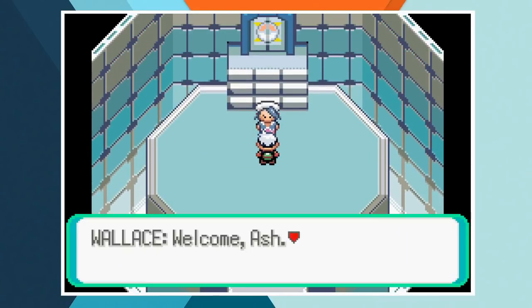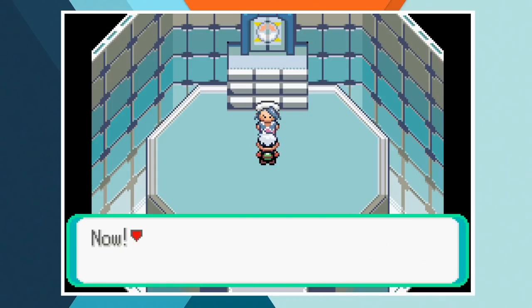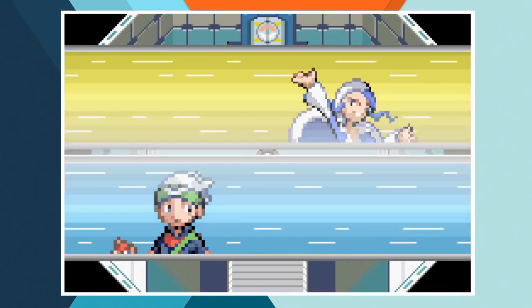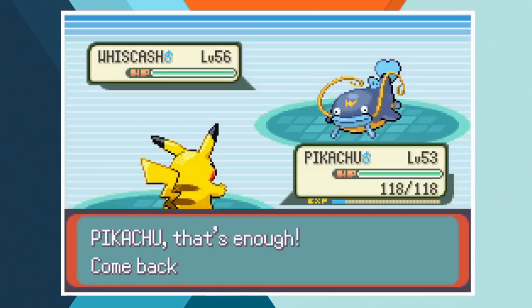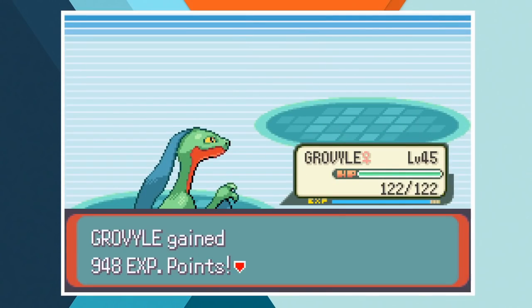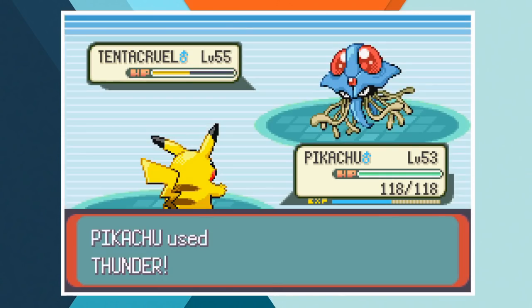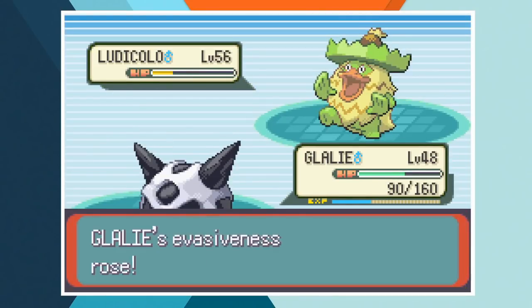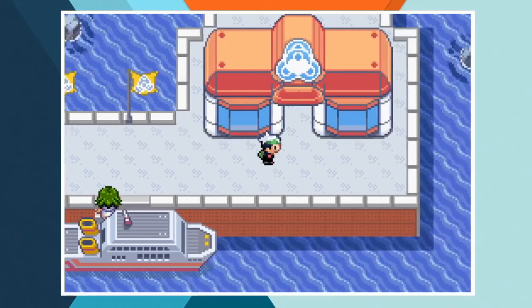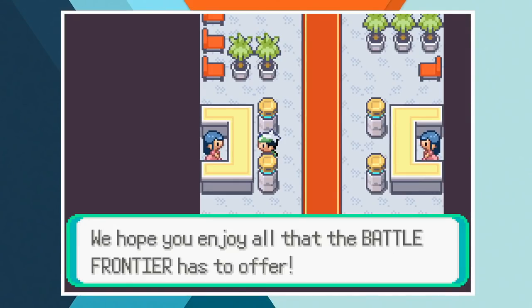Now only the champion remains — well, the champion and the entire Battle Frontier. Wallace is a water type trainer and even though he's well above us in terms of levels we've got a very well built team to deal with water types. This one definitely took a lot of tries and we needed our fair share of luck, but eventually we got it over the line. Pikachu did almost all of the heavy lifting but Grovyle and Glalie both chipped in with a knockout. Swellow and Corphish sacrificed themselves for the cause and Torkoal just sort of chilled in his Pokeball. We've secured our place in the Hall of Fame, but the Battle Frontier is where Ash really made his name during the third generation of the anime.